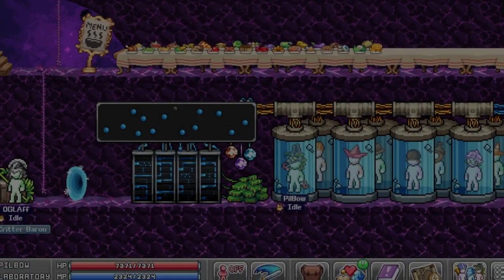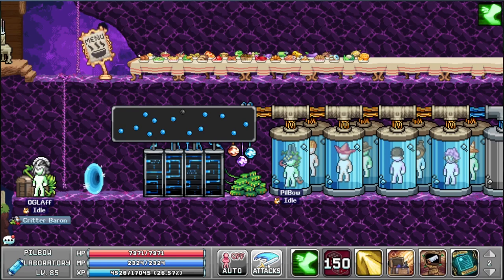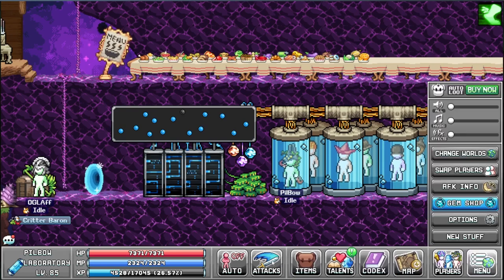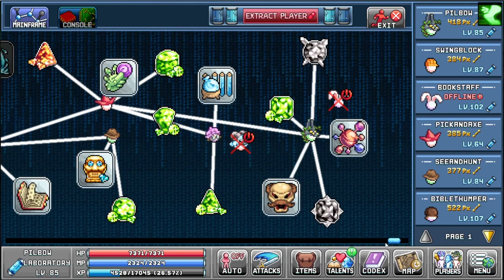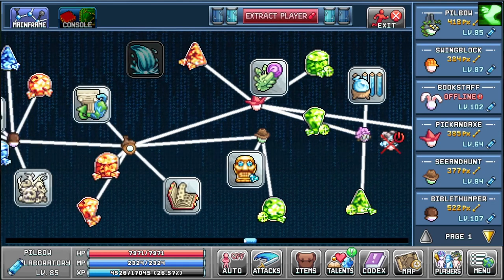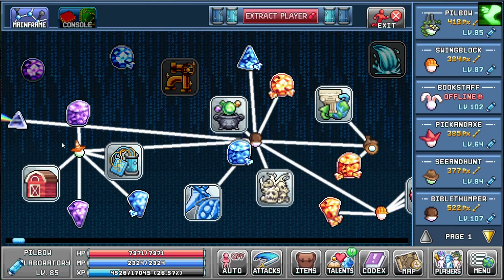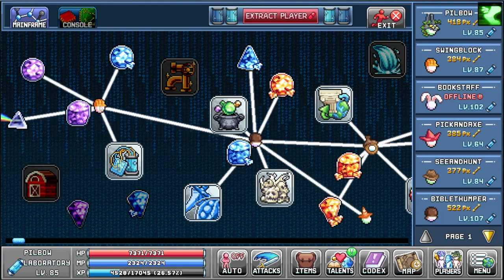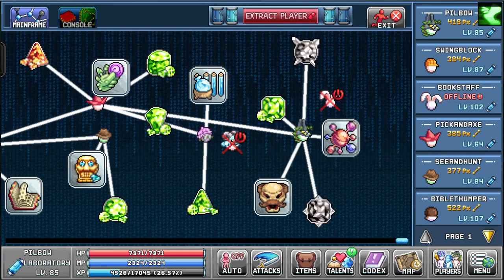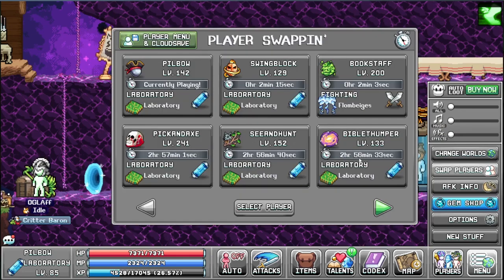It's a new month, which means it's a new monthly account update. As usual, we have lots of lab characters sitting in the lab all day. We check out the lab — nothing has really changed. I could probably take out one more character. Let's try that right now: if we remove you, if we put you back, can you cover everything? No, you cannot. Oh well, I'll look at that later.